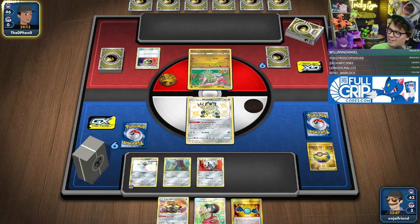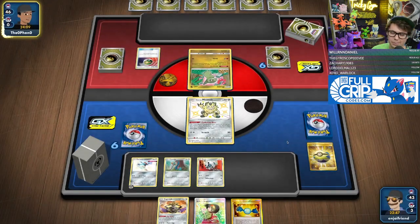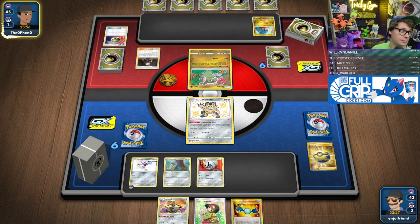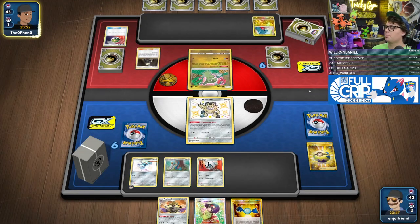We're setting up against a Dragon deck. Dragon is a bold choice, especially before Evolving Skies comes out. Evolving Skies is going to be adding a lot more Dragon Pokemon to the Gym Leader Challenge card pool.